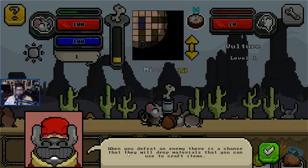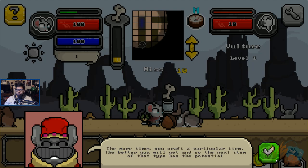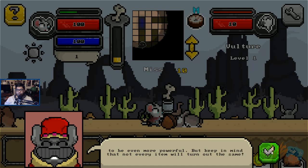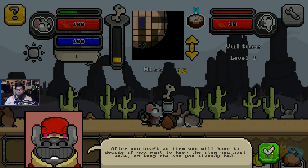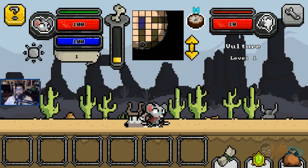I found some materials. When you defeat an enemy there is a chance to get materials. Crafting and equipping items will make you even more powerful. The more times you craft an item, the better it will get. Not every item will turn out the same — items are heavy. You can carry one of each at a time. After you craft an item, you have to decide if you want to keep it.